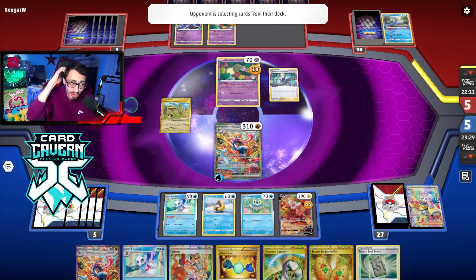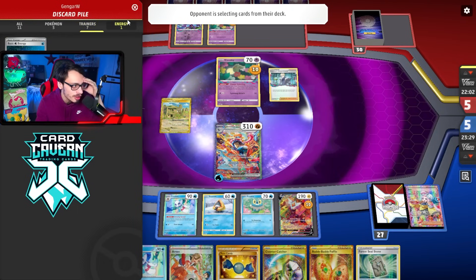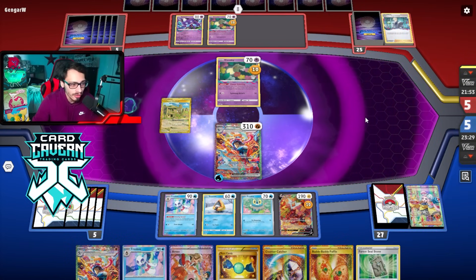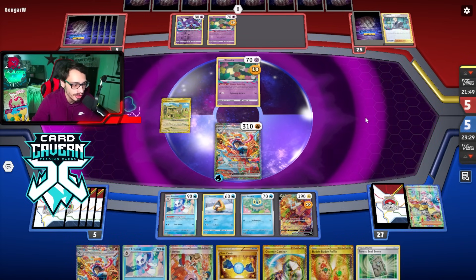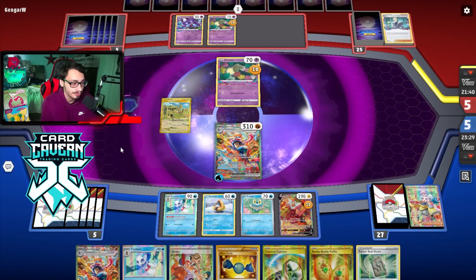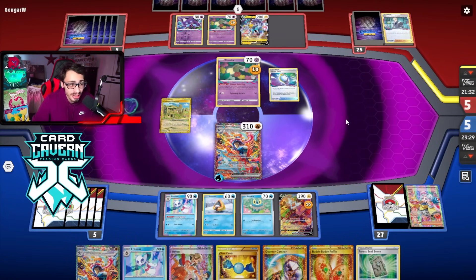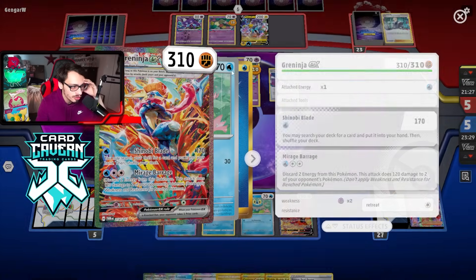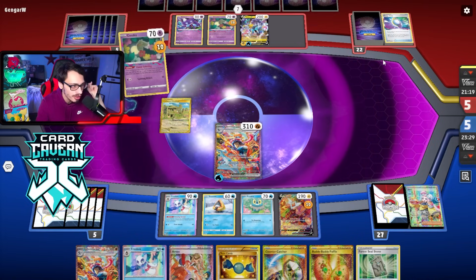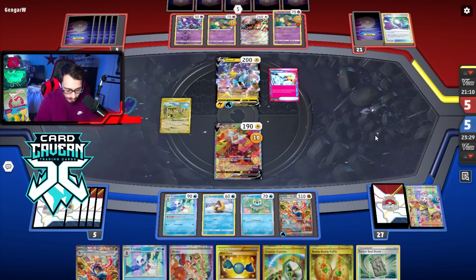Depending on what happens, we have Mirage Barrage which could be good. They might Roaring Moon me if they're playing it - some Lost Box decks don't play Moon though. I haven't seen a Dark energy yet. They get rid of a Mirage Gate and an Iron Hands. I might have to go Rare Candy Greninja, Foresteal Stone, Rare Candy, Frostlass and figure it out. I need to Iono them, especially if they knock out Greninja. They're on three Colresses which is good, one Raichu.